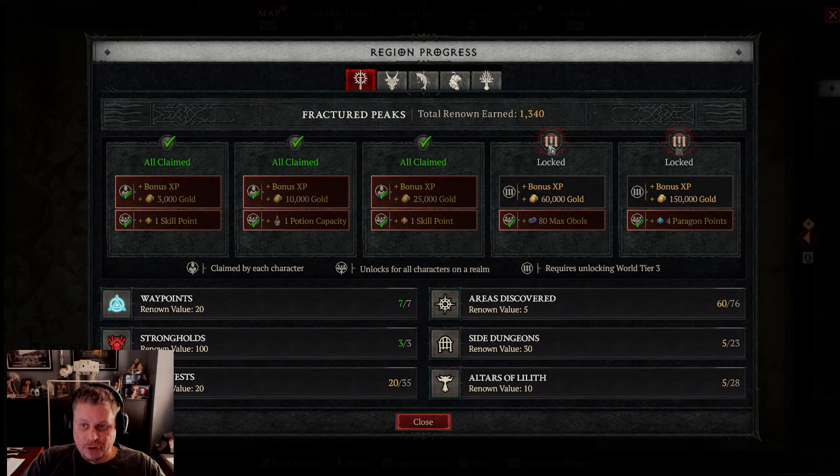Work on your renown and get that going before you move into world tier three, because in world tier three you want to start working on the higher renown tiers. Specifically you want those five levels of prestige points — that's 20 paragon points, which is very important.